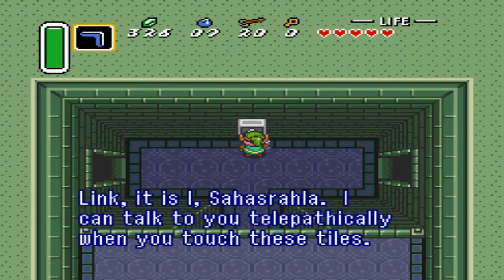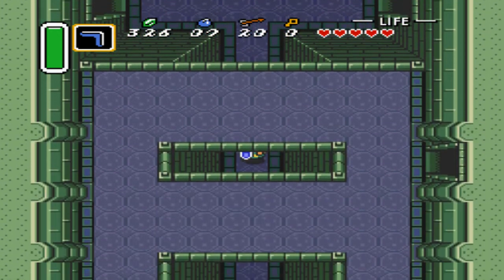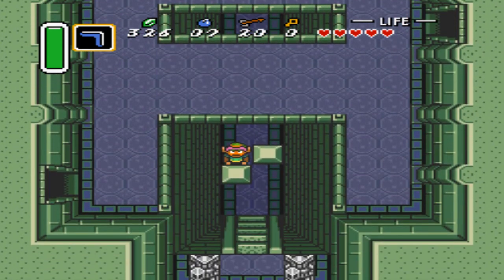Link, it is I, Sara Shabrabba. I can talk to you telepathically when you touch these tiles. Here's a hint: you can use the treasure hidden in the palace to defeat the armored foes. Or you could use your sword and take five hundred years - one of the two, really.